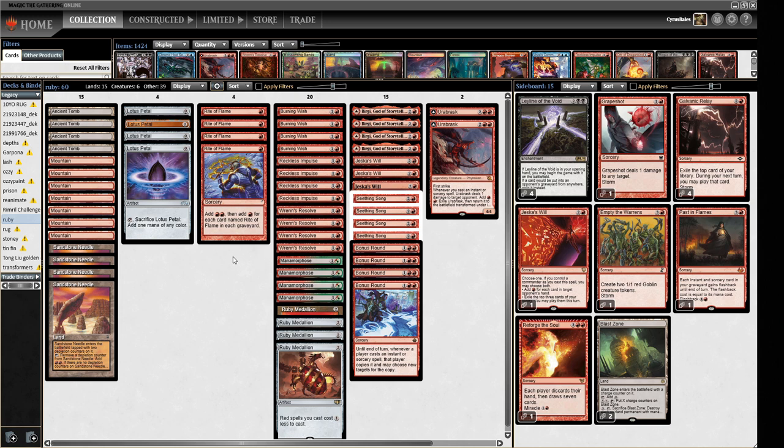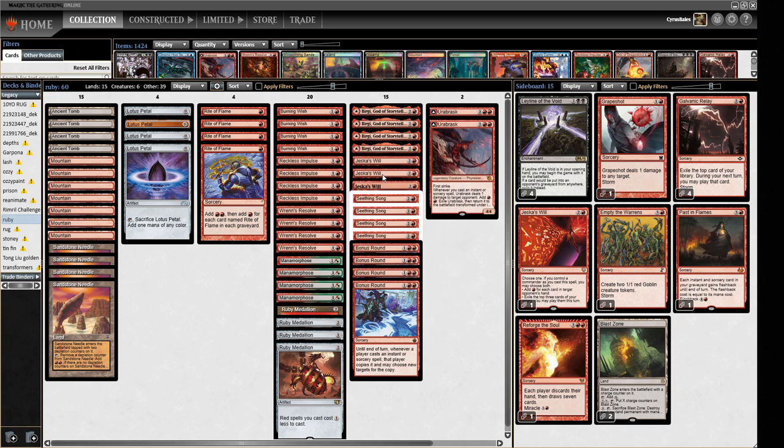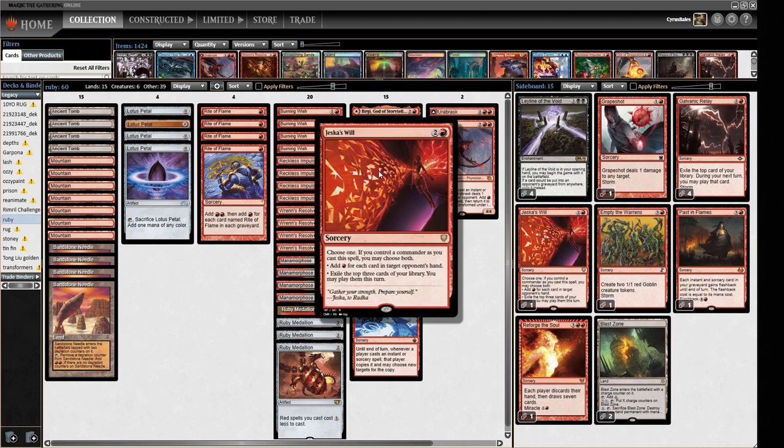It is a storm deck, so I'm sure I'll find ways to misplay. For rituals we have Seething Song, Rite of Flame, Manamorphosis, and Birgi/Medallion effects. We also have Jeska's Will - you either gain one red mana for each card in target opponent's hand, or exile the top three cards of your library and play them this turn. It can be a great Seething Song effect or a draw three, with a lot of flexibility, though if your opponent has an empty hand you won't get much value.